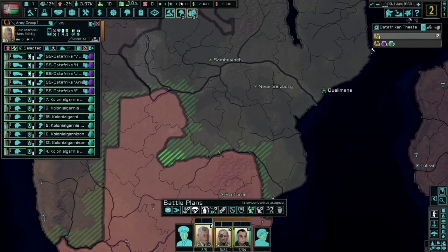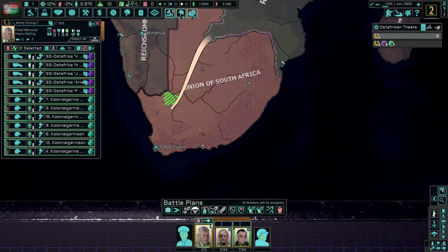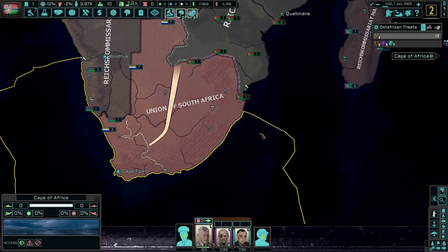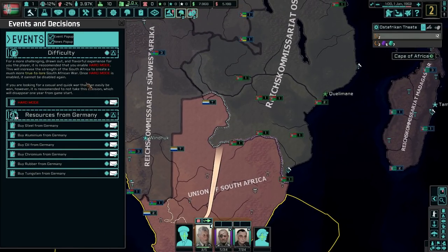I've gone ahead and set up pretty much everything off-screen. The mods we're using are obviously TNO, as well as the State Chester 2 mod, which is at the top of the screen, and Player of the Peace conferences because I always forget to turn it off. We have this decision here for difficulty. For a more challenging, drawn-out, and flavorful experience it is recommended that you enable Hard Mode, which will increase the strength of the South African nation. Once Hard Mode is enabled, it cannot be disabled.